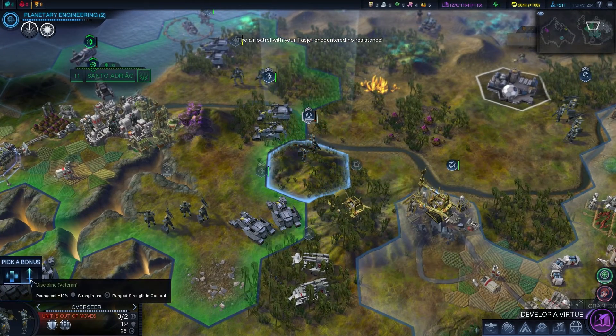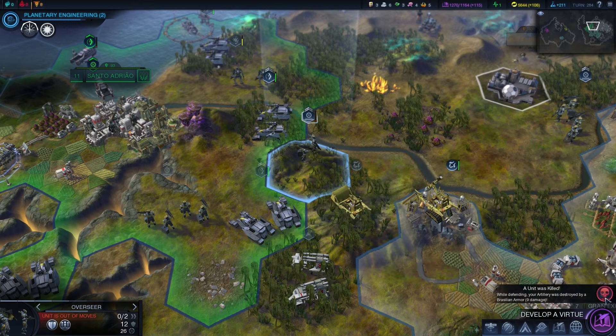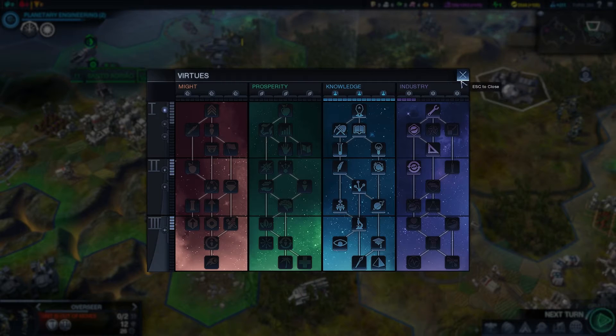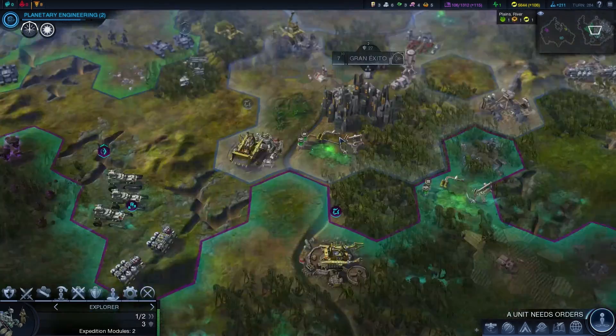You are now a veteran — we are going to get you stronger. Trade with stations grants an additional six energy — we're not even doing that. Bonus to production of already existent buildings, that seems sensible.